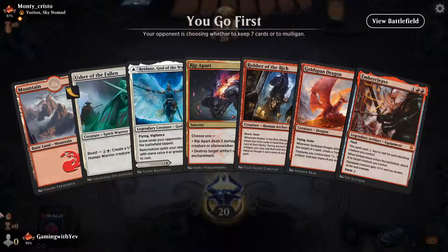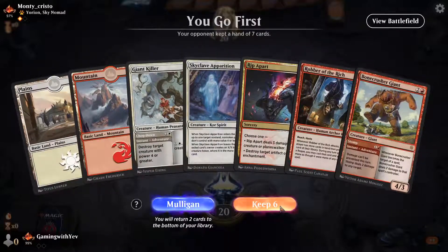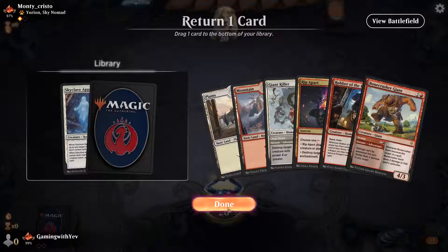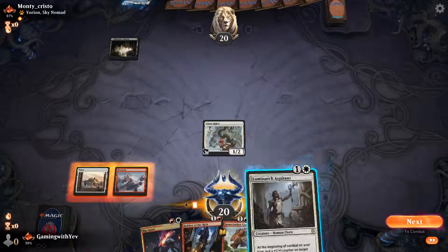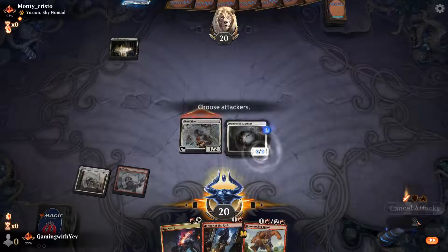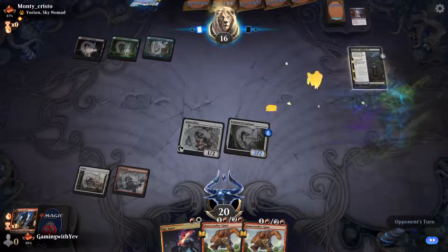On the play — throw back the Giant Killer. Opponent plays Brightclimb Pathway, let's play Aspirant. Killed our Robber — that's all that happened.